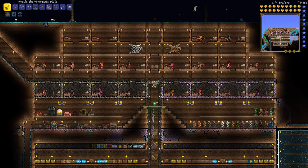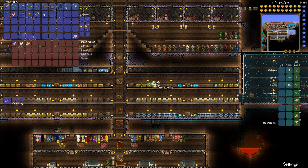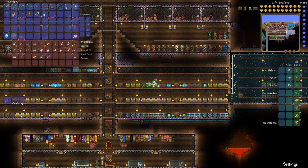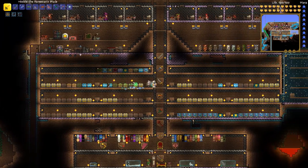5 ectoplasm and 20 silk. Let's see what we have. We've got plenty of souls because we just fought all of the bosses in the last episode. 72 souls of fright, 56 souls of sight, and 68 souls of might. Let's take out 10 souls of fright so we can make 2 naughty presents, in case the worst comes to worst. We only have 2 ectoplasm though — we're going to need 8 more from the dungeon. And we have plenty of silk, so we just need to get more ectoplasm.